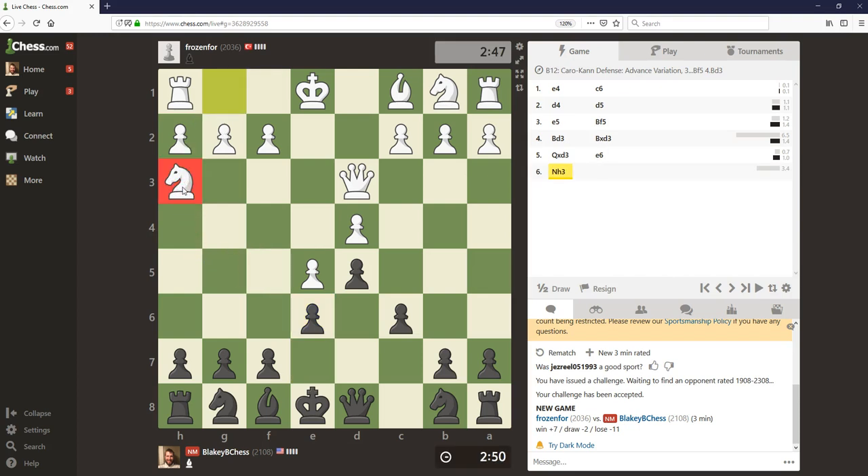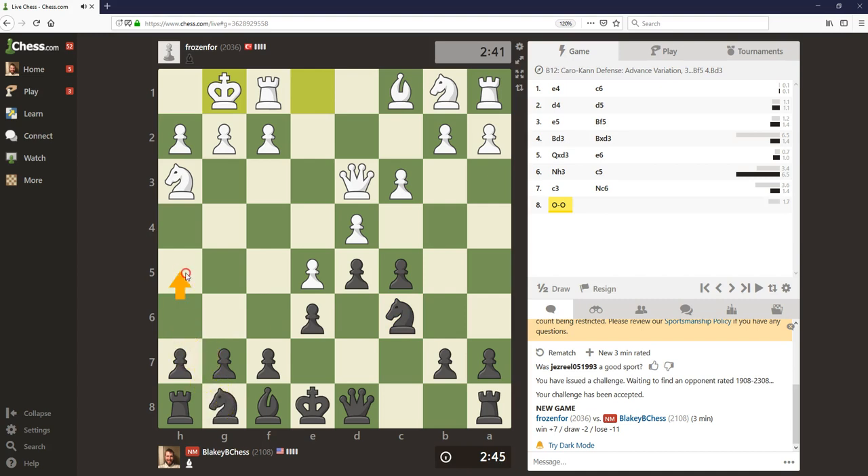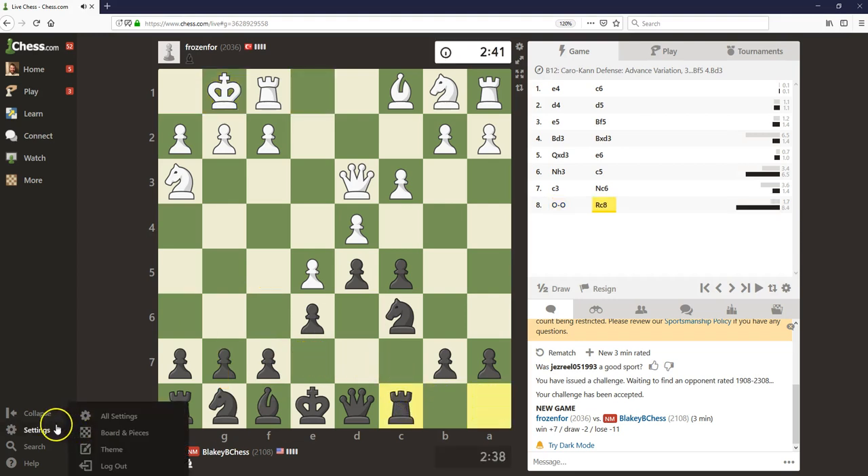Knight h3 — I have not seen this move before. I think we're okay to just start expanding and tearing down the base of that pawn chain. They can play c3, but I think we're going to get a pleasant position and just develop our pieces. In some of these lines you can even play h5 and then bring the knight to f5, but it's probably unnecessary here.